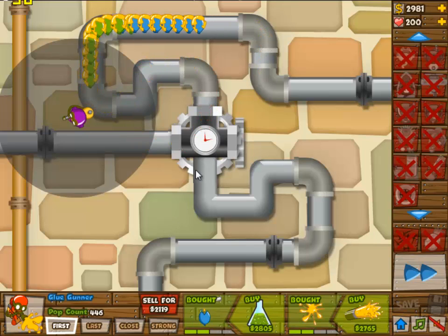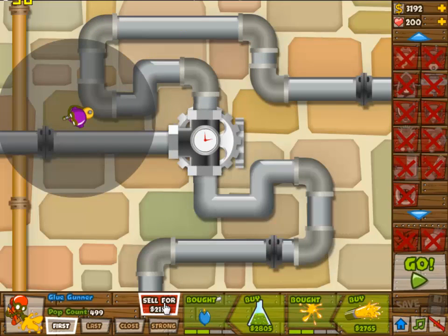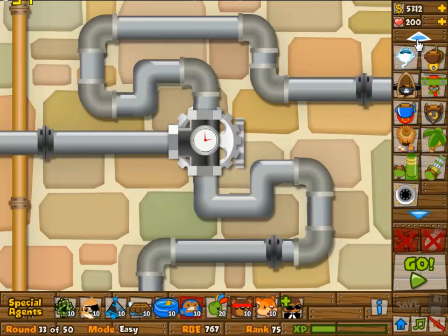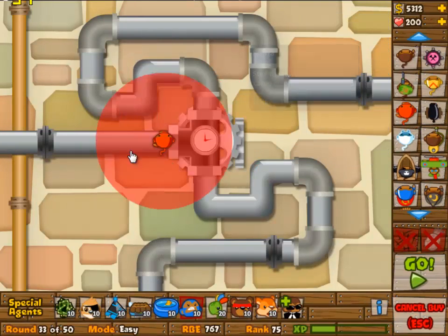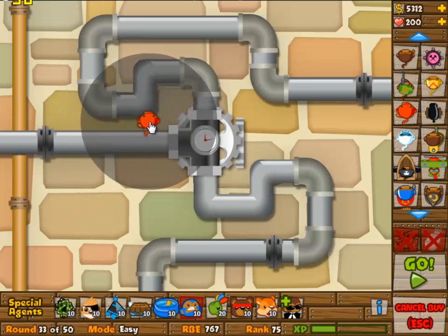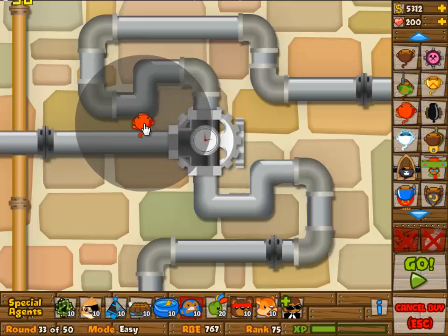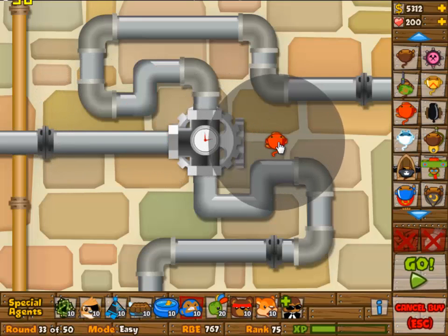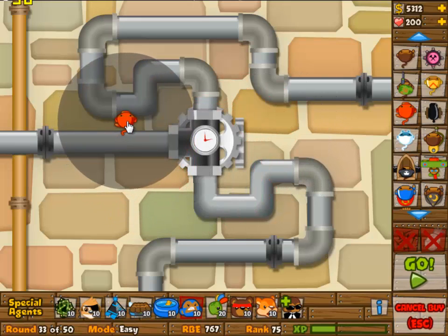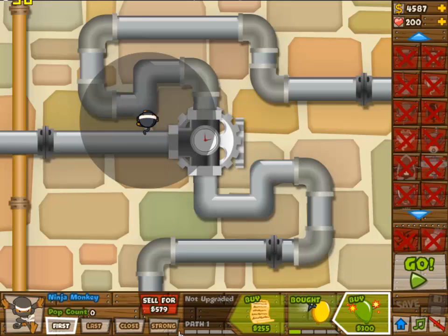Round 33 is obviously a camo round, so you need something that can shoot camo. You can do it with the dartling gunner but it's rather expensive, so we're going to take a cheaper solution and it is going to let some balloons through. I'm not actually sure what the best positioning for this is, so if you're trying this you might want to do a different positioning — I already tried about three and they all were kind of crappy.